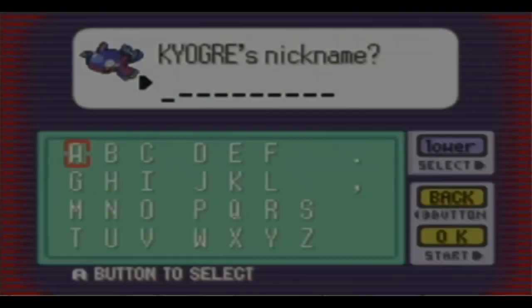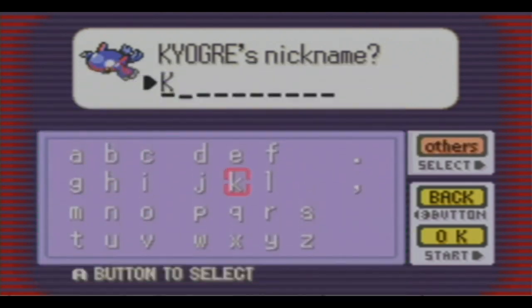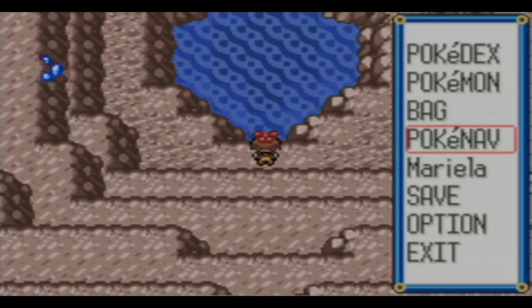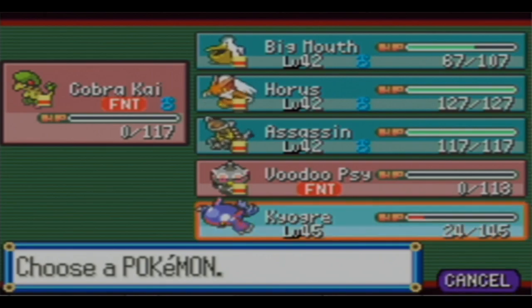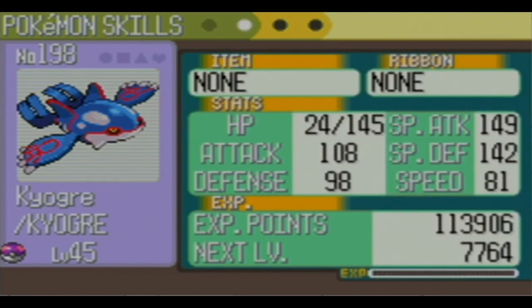I will nickname it, but I'm just going to keep the name Kyogre - I just don't want it in all capitals. Making sure I can spell it right. Based on the name, is this supposed to be like an ogre? Let's see its stats. The nature I'll have to check later. Special Attack, Special Defense, massive speed.